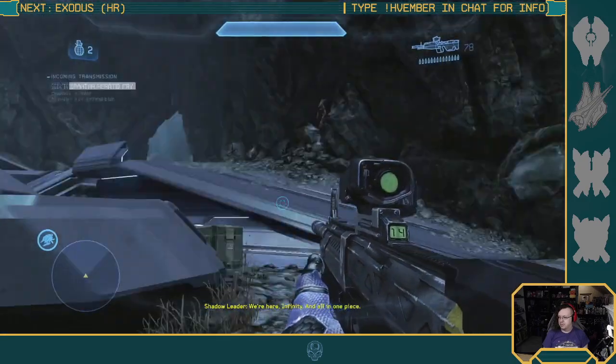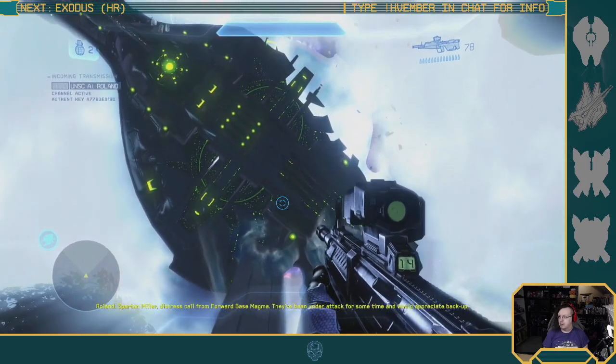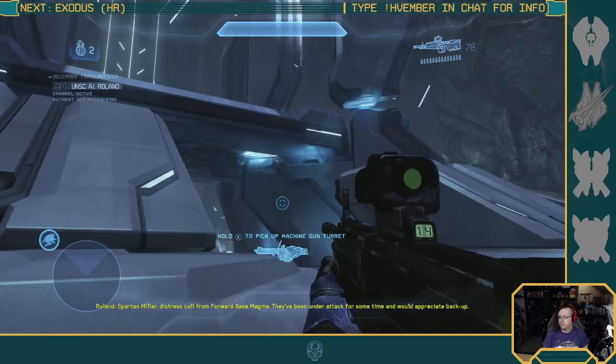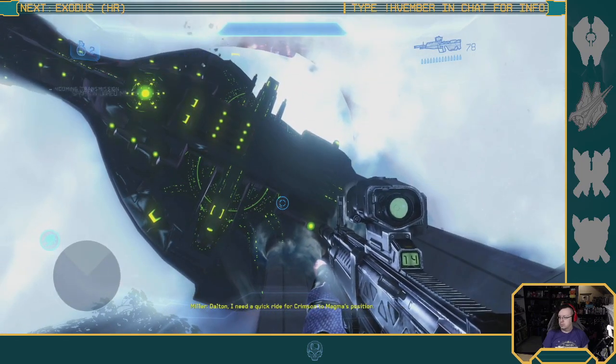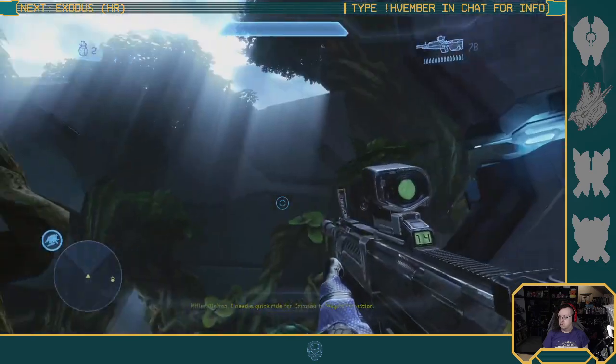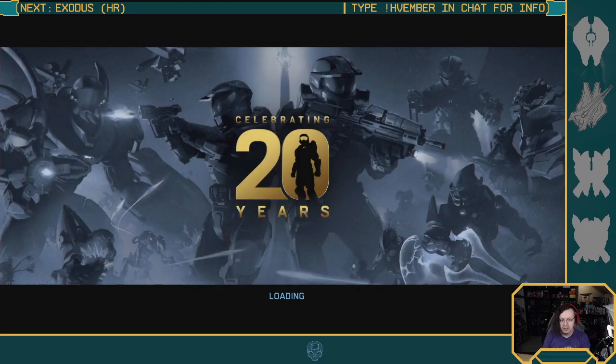Shadow Leader, we're here, Infinity. Oh yay, they blew up a thingy and are alive — hooray! Spartan Miller distress call from Forward Base Magma, they've been under attack and would appreciate backup. Crimson, you're closest to them. Do I have to go back up top for that? Dang, crap. Alright, so we got one more in the tube — we're gonna finish up the letter E. The goal is to get through the whole alphabet before Infinite comes out. It's gonna be tight, or it's gonna take a lot of long streams.